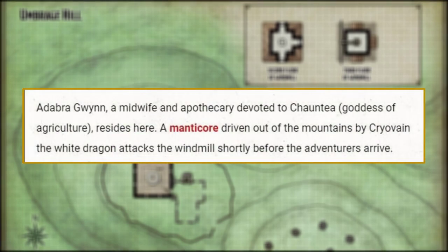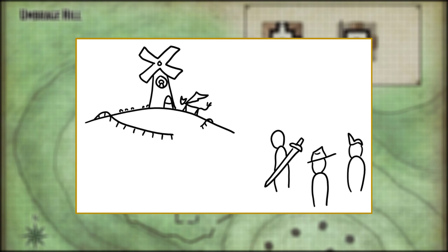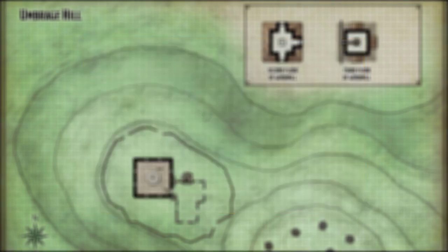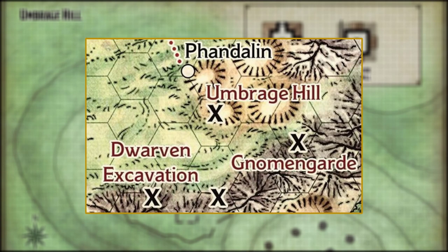Here's part of the overview: Adabra Gwynn, a midwife and apothecary devoted to Shantea, goddess of agriculture, resides here. A manticore, driven out of the mountains by Syravain the white dragon, attacks the windmill shortly before the adventurers arrive. As the party arrives, they see the manticore trying to break into the windmill and Adabra shouting for help from an upstairs window. They can either fight the manticore — which I do not recommend — or they can negotiate. The guide states that 25 gold pieces or a few pounds of meat will satiate the manticore, though it may eventually return with its mate. According to the guide, Adabra declines to return to Phandalin, but she'll give the party a potion of healing and write a note for the townmaster confirming her safety.